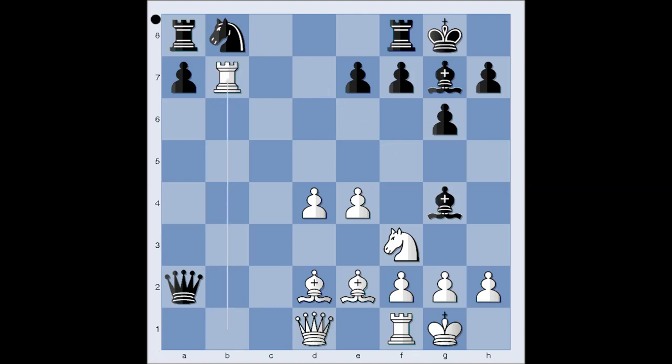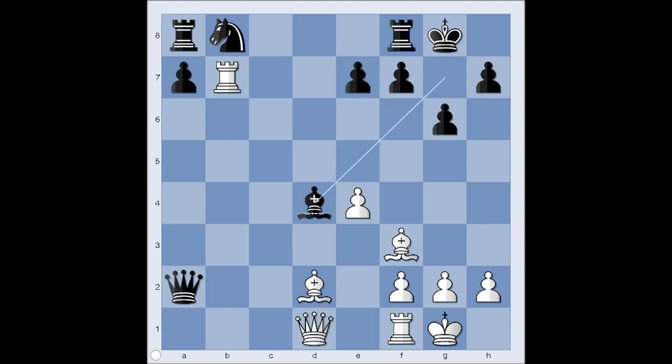In the game, rook takes pawn on b7, knight to c6, bishop takes on f3 has been seen quite often in grandmaster games. Then bishop takes bishop, bishop takes pawn on d4, and black looks okay.